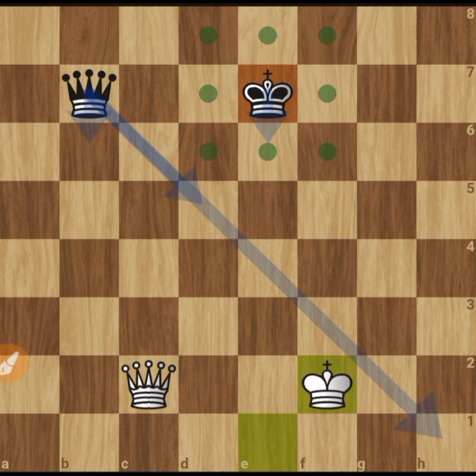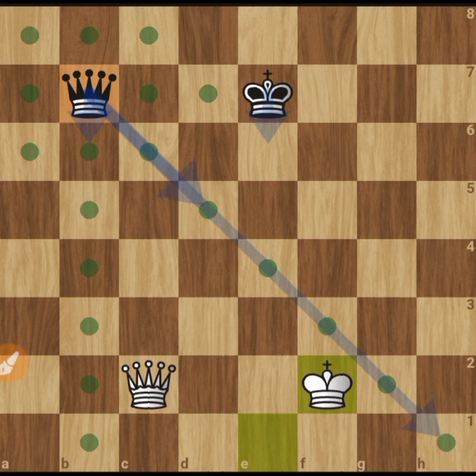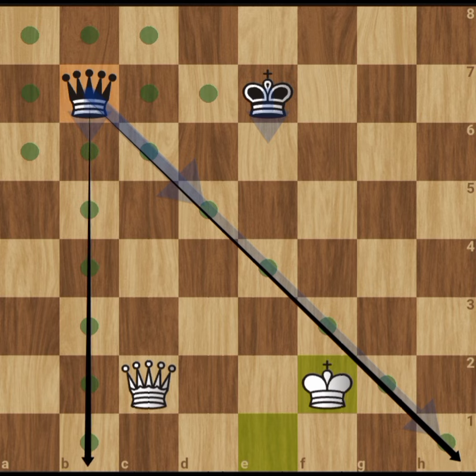The next piece we're going to talk about is the queen. The queen is the most powerful piece in the chess game, as it can move in any direction — vertically, horizontally, and even diagonally — as far as there is no piece standing in its way. For instance, this black queen can go all the way down, and also in other directions, but it cannot go beyond a piece that is stopping it.